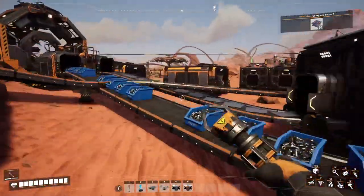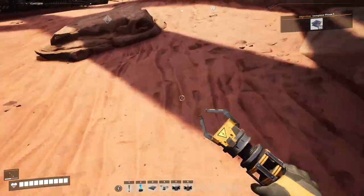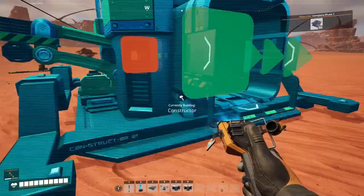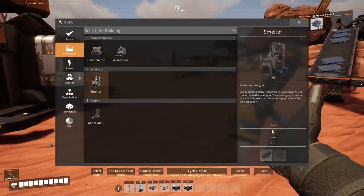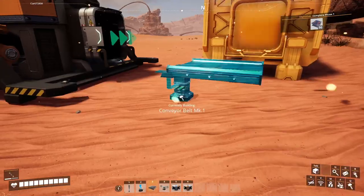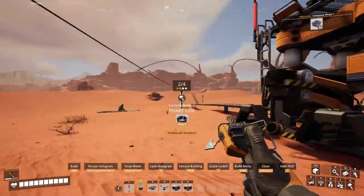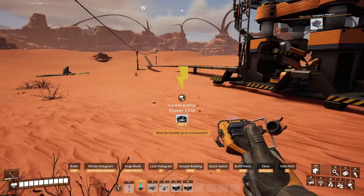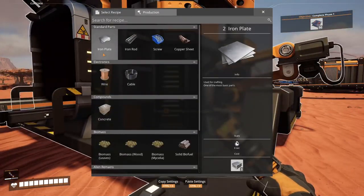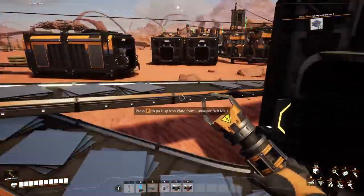I am missing iron plates again. That one is taken. Constructor here and just a simple storage here. That's not a big quantity this thing will produce. The ore is coming on the way. Set this into iron plates. So let's check the thing for the space elevator really fast.